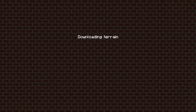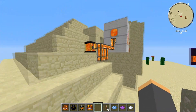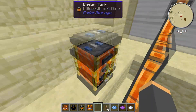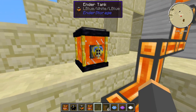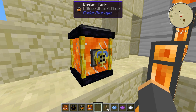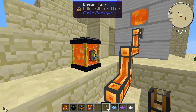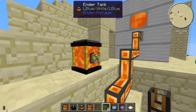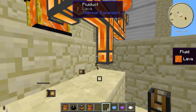Now I'll show you how to get fluid out of the tank. I have this tank set up as blue-white-blue using my dye. By default the dial is set on blue on top — you just right-click the dial to turn it. You want the red on top, which is output mode. Then you attach whatever you're using to take the fluid out — I'm using fluid ducts, but use whichever method you prefer.